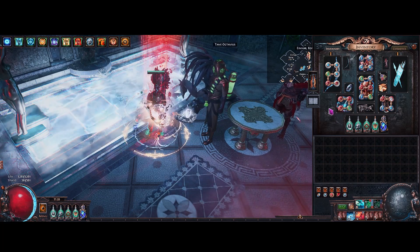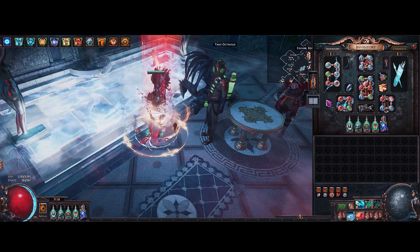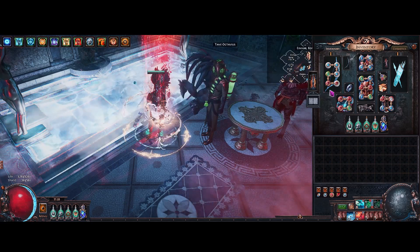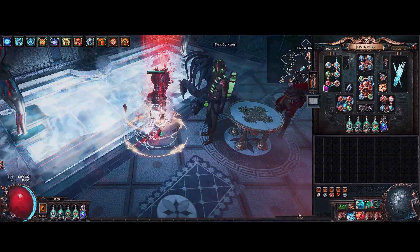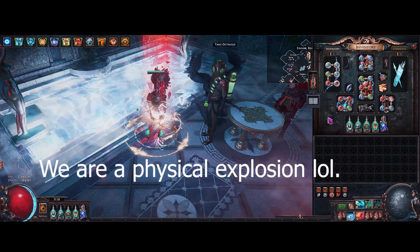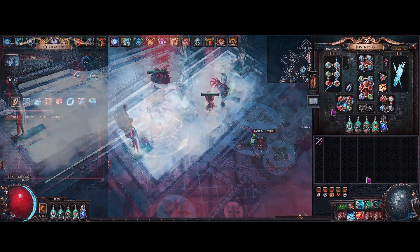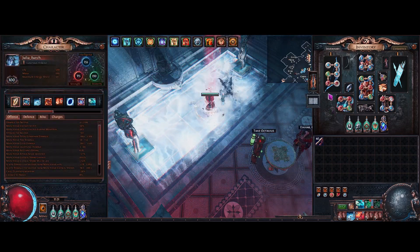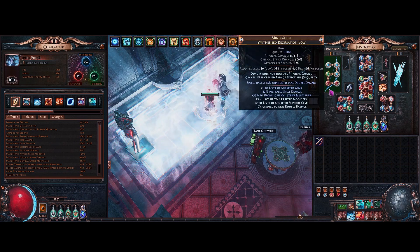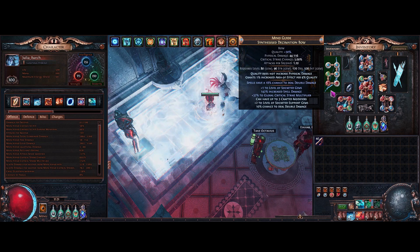I just wanted to quickly explain that about the build — we're not really a Blade Vortex build, we are a physical explosion build. Okay, so let's go over the gear, gems, and passive tree.